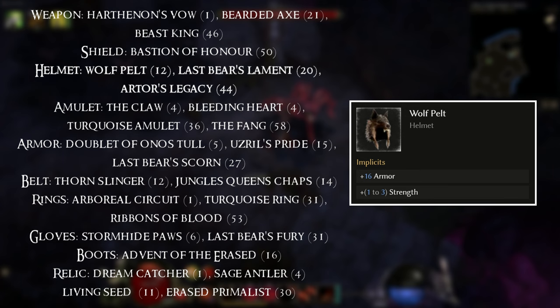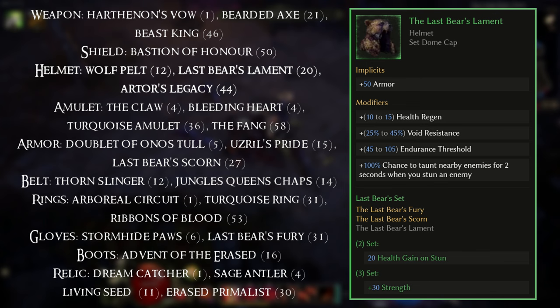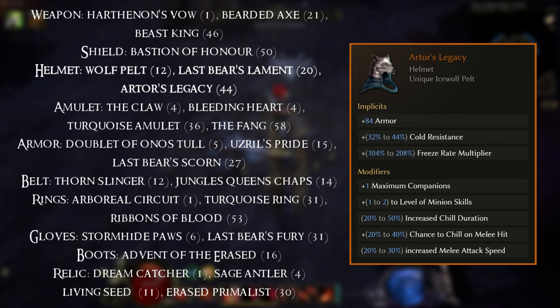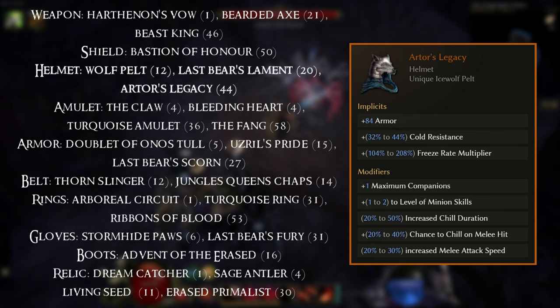For the helmet we've got three different options. You have Wolf Pelt — a base with a nice implicit that works really well with us. We've then got Last Bear's Lament, which is more for a Druid setup but works on this setup too, equippable from level 20, so if you have one it can be worth putting on short term. Ideally you'd be looking for Artor's Legacy at level 44, which is perfect for this leveling setup.